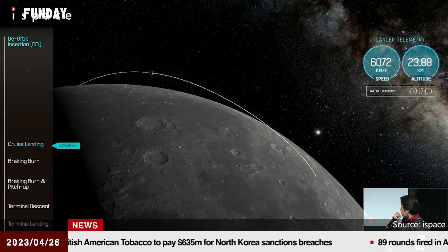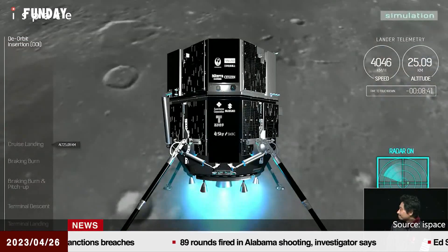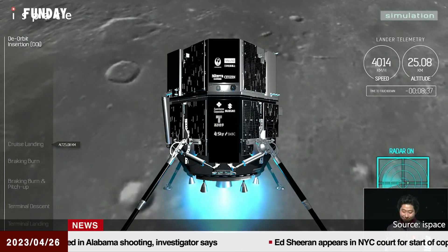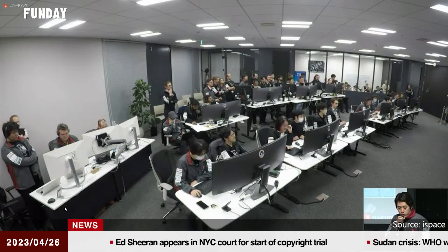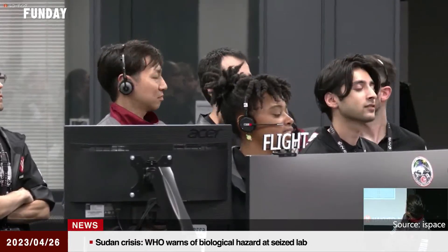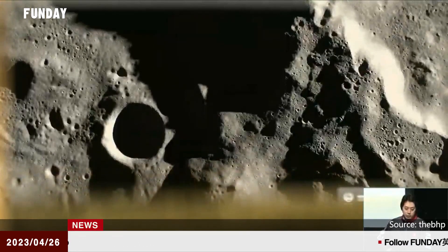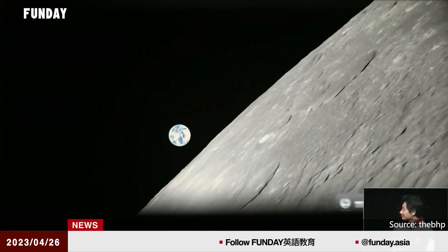Landing on the moon is no easy feat. Chandrayaan-2, a mission conducted by India's space agency, and the first private attempt by Israeli NGO SpaceIL both resulted in crashes in 2019. iSpace's Hakuto-R was scheduled to land on the moon on April 25th at approximately 12:40 p.m. Eastern Time. Looking forward, iSpace has a second mission planned for 2024, which will include commercial payloads with the goal of collecting a lunar soil sample for NASA. Later this year, several NASA-contracted companies also plan to carry cargo to the moon.